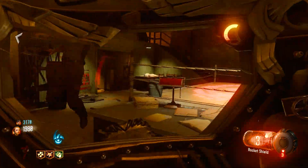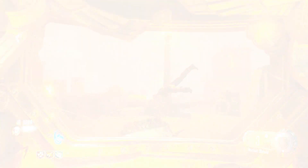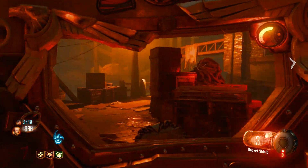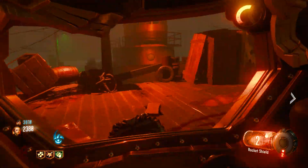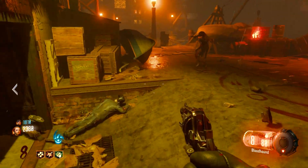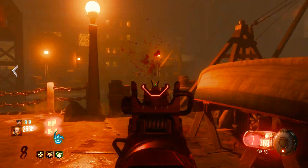That's it, guys — the zombie shield. This is Armory Episode 1. We're gonna be taking a close look at pretty much everything: weapons, the zombie shield, the Civil Protector, the Apothicon weapon — the wonder weapon — and even gumballs. We're gonna be taking a look at all that stuff. So stay tuned for more, guys. Spider out.